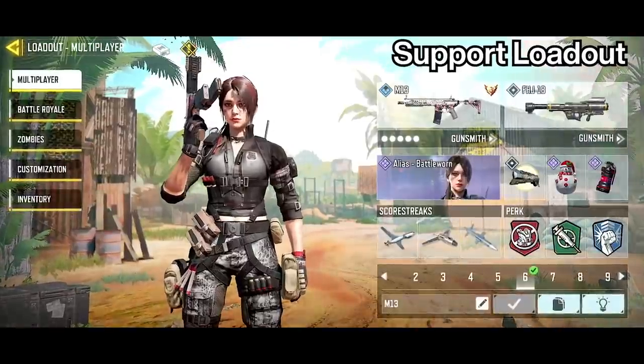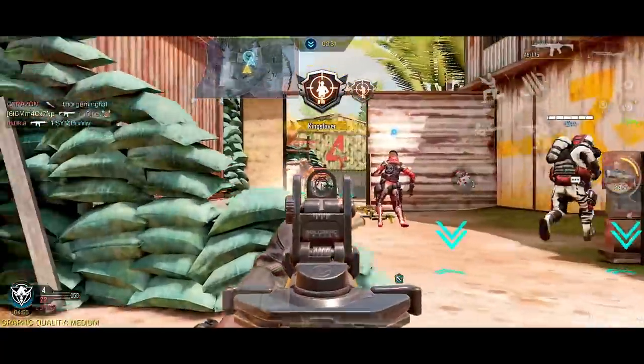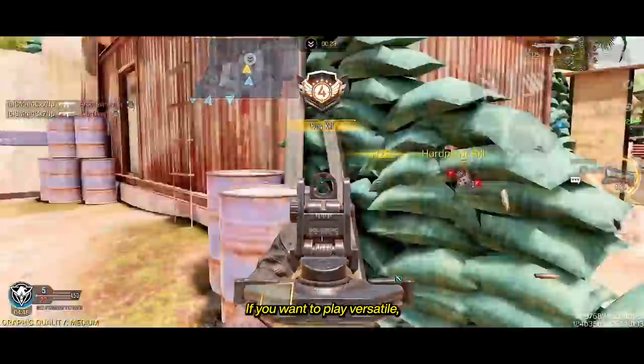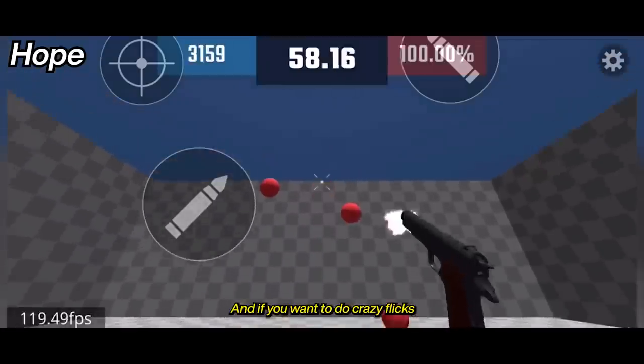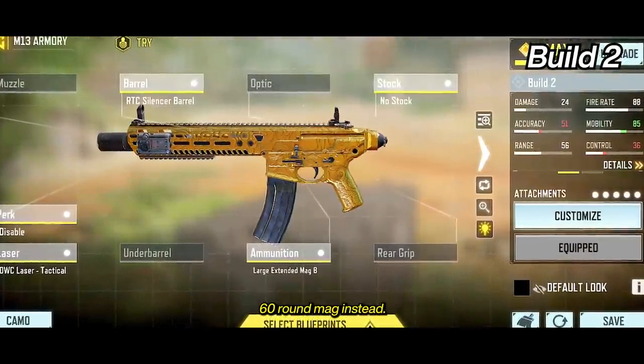Up next, the M13 takes the number 6 spot. This is a loadout I use for playing support, and with the M13 being surprisingly versatile with its good damage and fast fire rate, you can never really go wrong with it. If you want to play versatile, you can use this build with the double stack 40-round mag. But personally, I prefer spamming this weapon, and if you want to do crazy flicks, use this build with the 60-round mag instead.